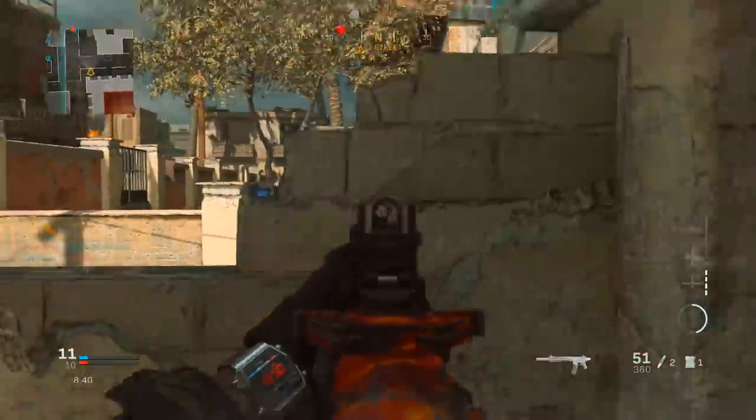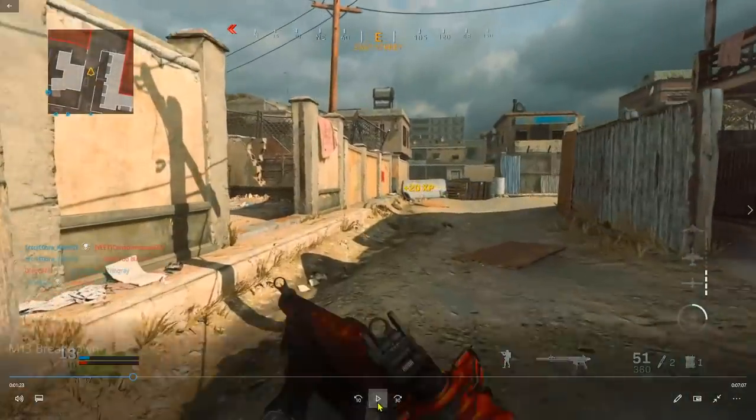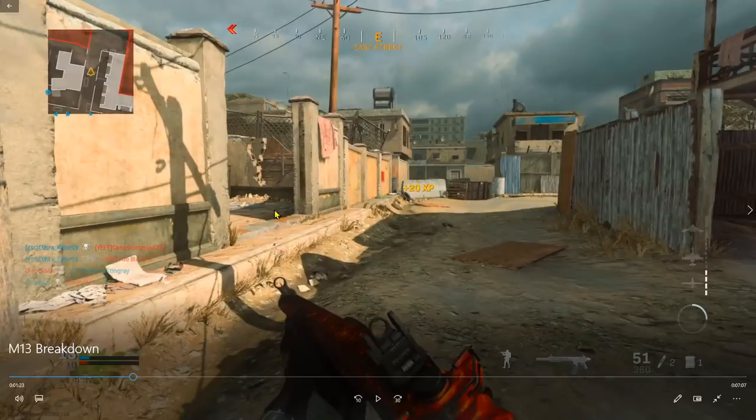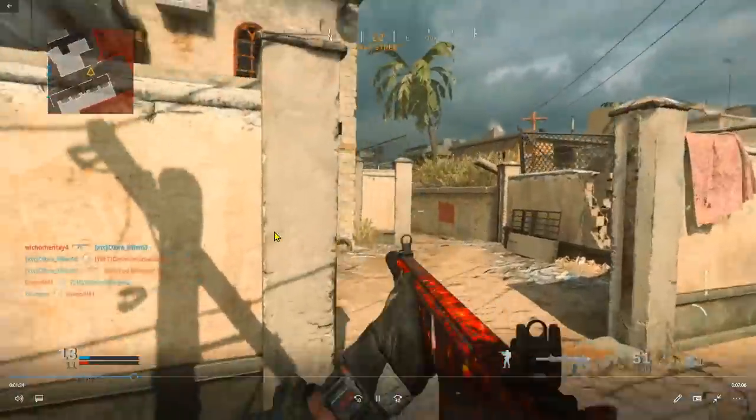Now I'm on the construction side, patrolling the enemy spawn. Looking at the mini map, all my teammates are on the opposite side, so my chances of finding enemies are much higher. The theory behind flanking is that I can get easy kills from behind because enemies are distracted by my teammates. Enemies typically spawn in areas not inhabited by your own team.